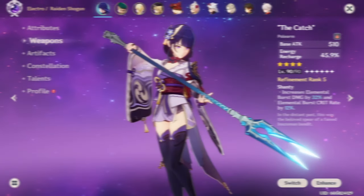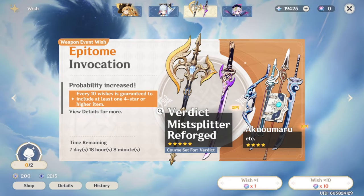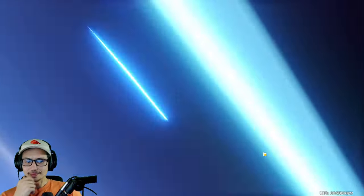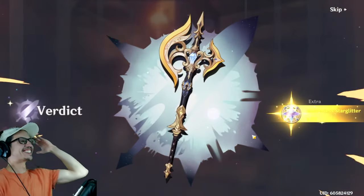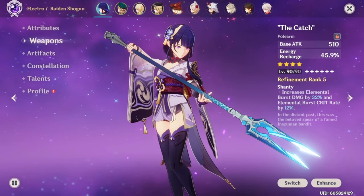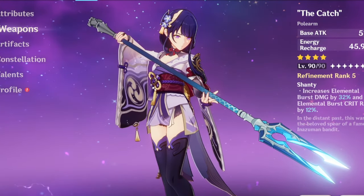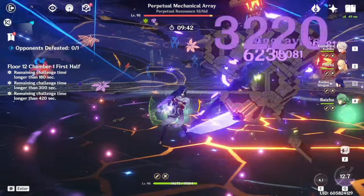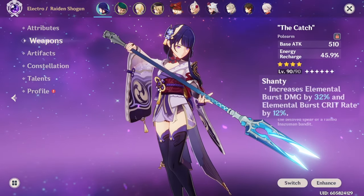Now let's talk about weapons. Raiden's best weapon is her signature weapon, Engulfing Lightning — but the weapon banner is a scam, so don't roll on it. You especially don't need to pull on the weapon banner when you have such an amazing free-to-play option: The Catch. This might as well be a five-star weapon at R5, giving you elemental burst damage and crit rate on your burst, which works really well with Raiden Shogun.